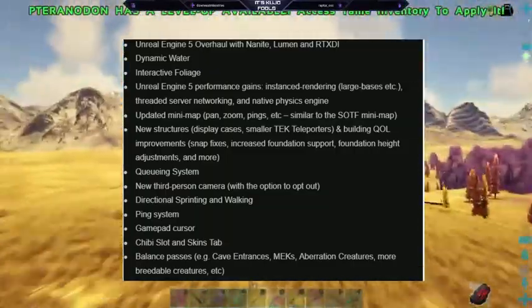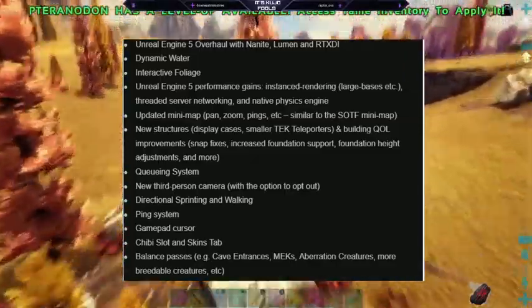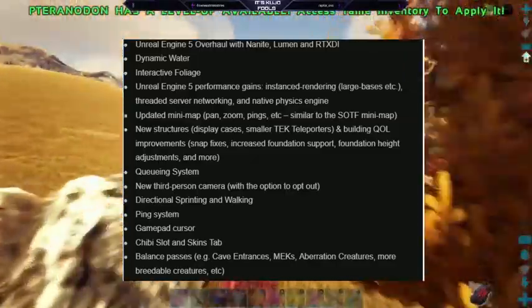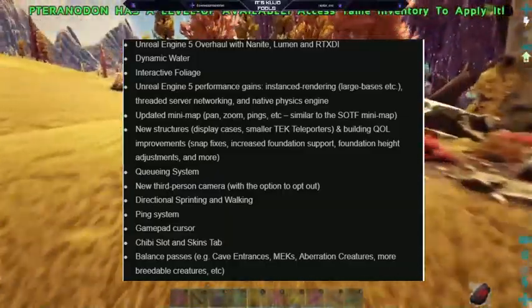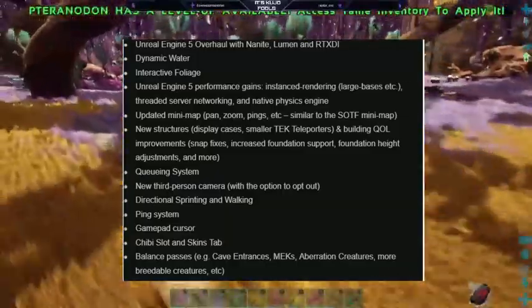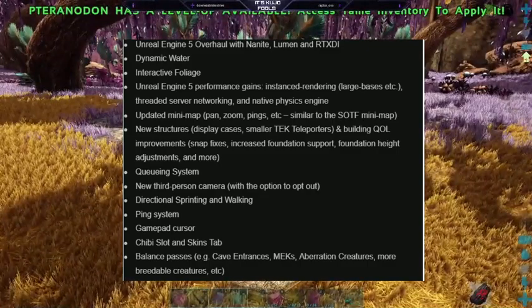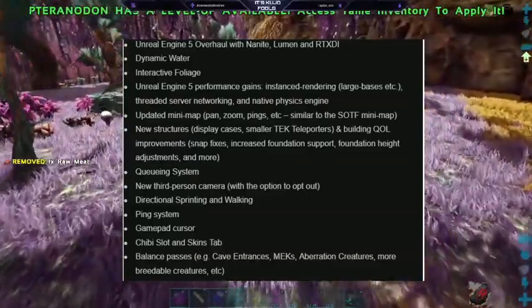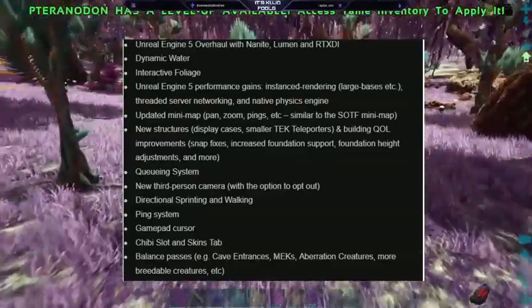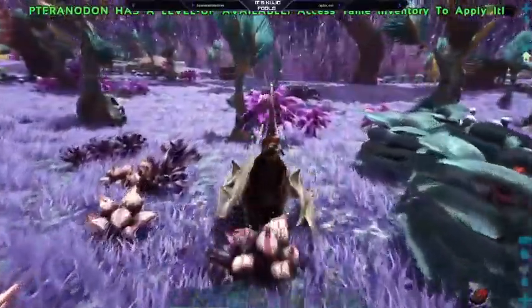There's also a new queuing system, new third-person camera with the option to opt out — so that's nice. Directional sprinting when walking, ping system, gamepad cursor, chibi slot, and skins tab. And then there's also balance passes — examples include cave entrances, mechs, aberration creatures, more breedable creatures, etc. More breedable creatures? Does that mean we'll eventually be seeing baby griffins? Holy shit, that's so exciting.